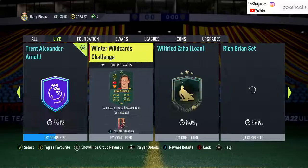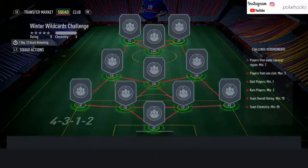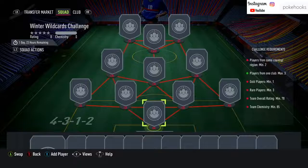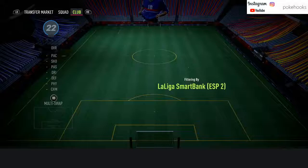Can we do the daily SBC? Winter Wild Cards challenge — we do. Interesting to see if we have the swaps. If you want to submit the swap tokens, it's a 70-rated, three rare, one gold max — players from one club is three, players from same country minimum two. This could be super easy actually. Let's pick a league — I probably have loads of options.